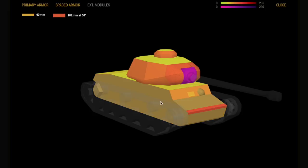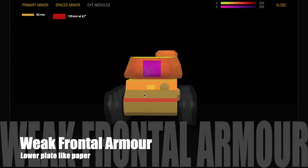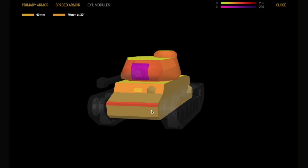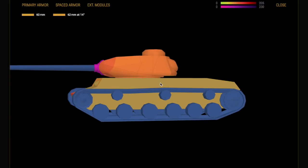Going back to what I said about it not playing like the KV-1: the main difference is that the KV-1 has good armor all around — this does not. It will side-scrape; as you can see there are excellent relative armor numbers on the side, getting way up there into the red numbers. However, if we look at the front of this tank you will see it has very little armor, unlike the KV-1 which has almost troll armor. This has weak frontal armor — the lower plate is like paper; even light tanks will pen you front-on.